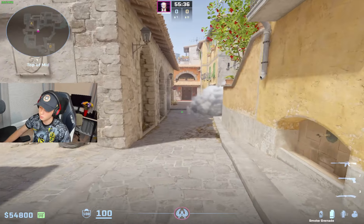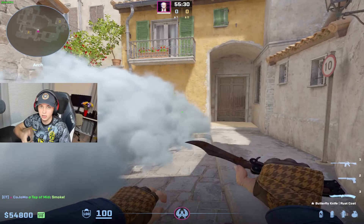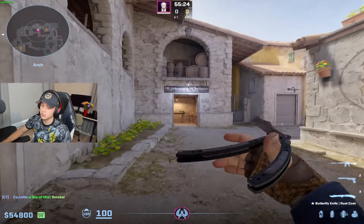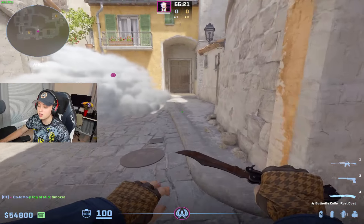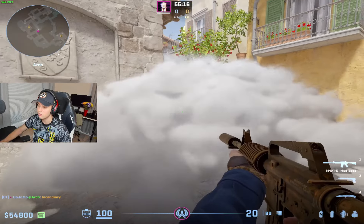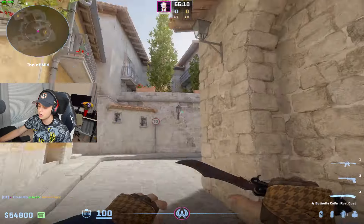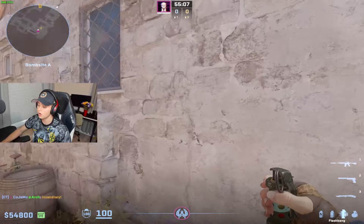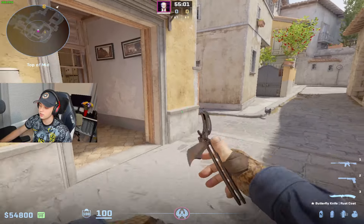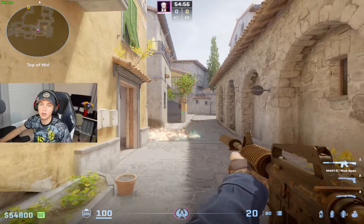We just won the util battle because our smoke is up one second longer and we know nobody's in here. As their smoke starts to fade we can start to back off and plan for the next phase. We can also retake — we don't have to just tuck our tail and run away. A lot of times you'll have a molly, so get your teammates in brackets and say 'guys, retake from lane' — the smoke is fading, our molly is up, and nobody can be standing in that common position. Teammates throw a flash and swing in to retake the space while the molly is up.